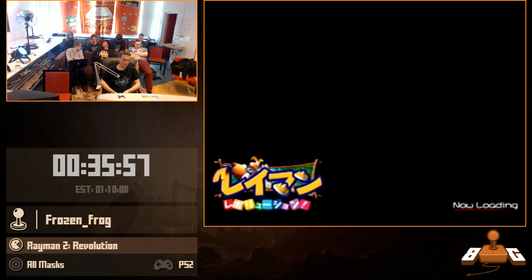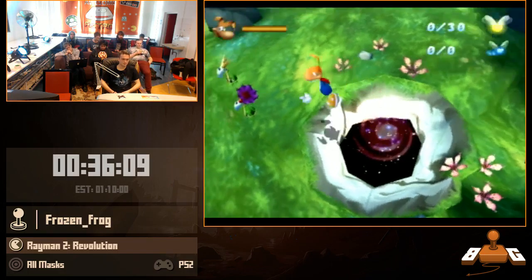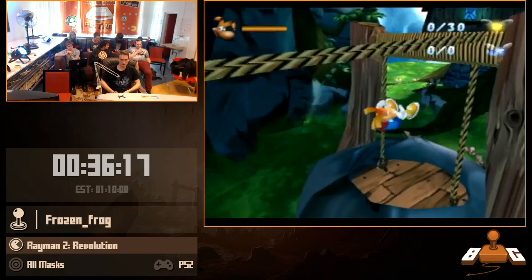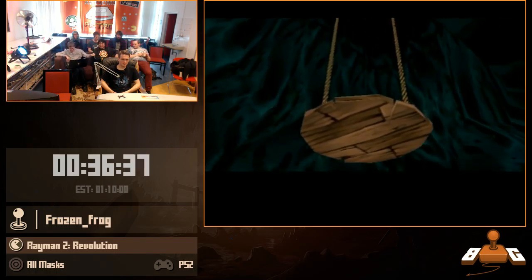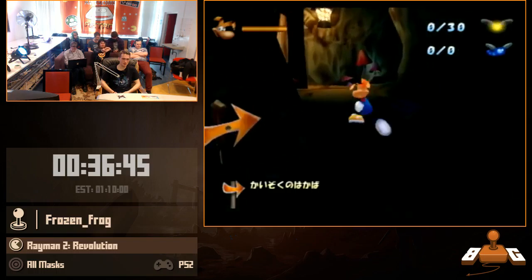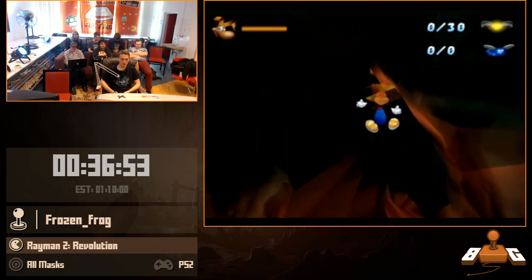Once again we're gonna use our hover that we got in the first level. Chat is saying it looks very dark for them. Okay, looks like people are trolling. This is called the Skull Cave — maybe you know why. They forgot to make it solid everywhere, so you get a situation where you can go out of bounds pretty easily.